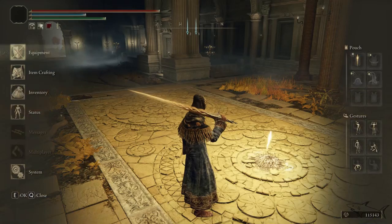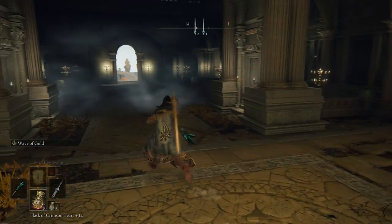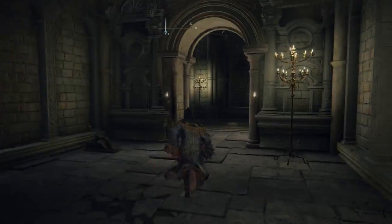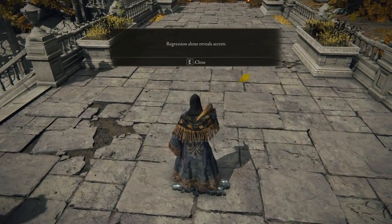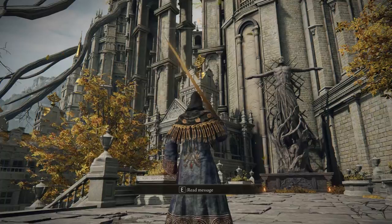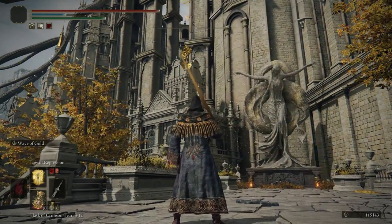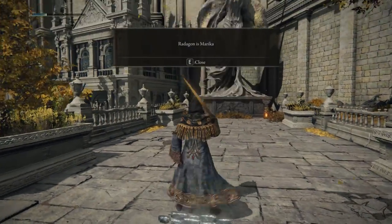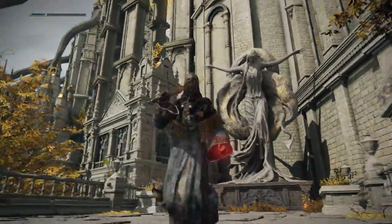Now just go ahead again to the Erdtree Sanctuary — the place where we defeated Godfrey — and follow me, because now we want to get that incantation for the shield. First we have to unveil a big secret in the game. When you go down these stairs, you're going to see a statue. Use the Law of Regression incantation right here and the statue will change — you're gonna learn that Radagon is Marika. I know it's a little strange, a little bit of a mystery, but this is part of the game.